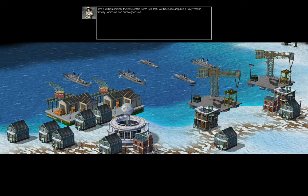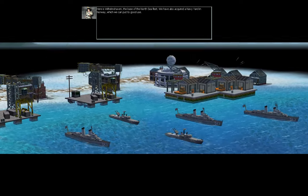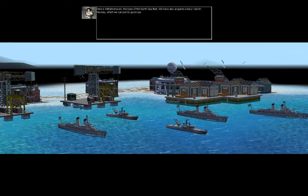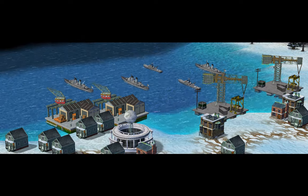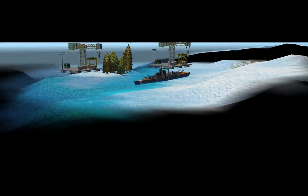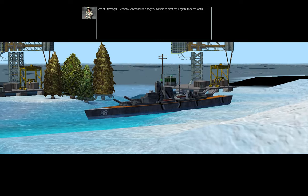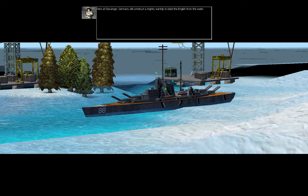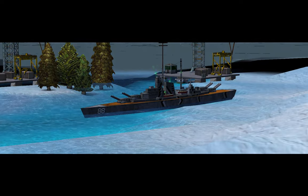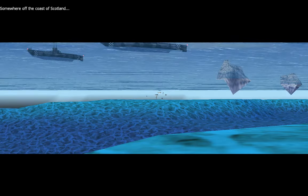Here is Wilhelmshaven, the base of the North Sea Fleet. They have also acquired a navy out in Norway, which we can put to good use. Here at Staffinger, Germany will construct a mighty warship to blast the English from the water. Yeah, let's blast them from the water.